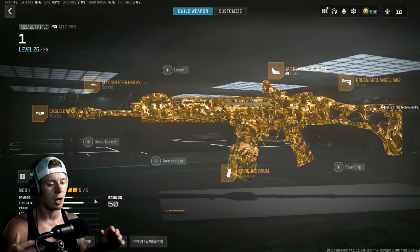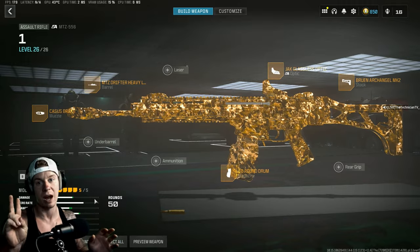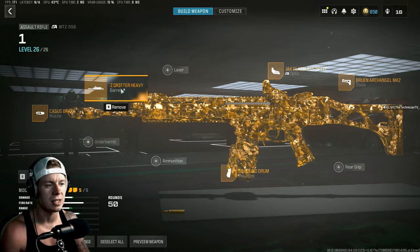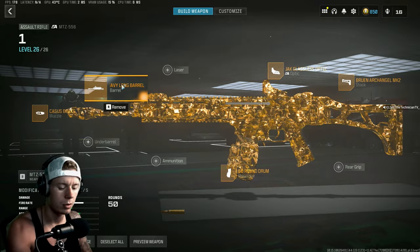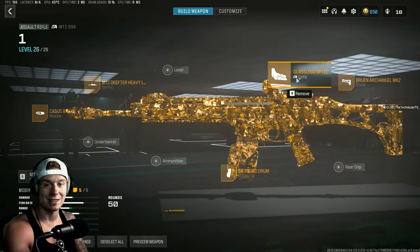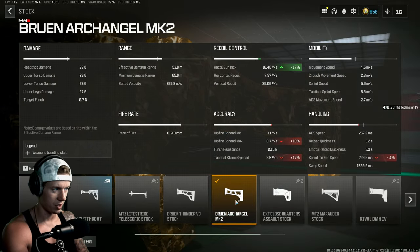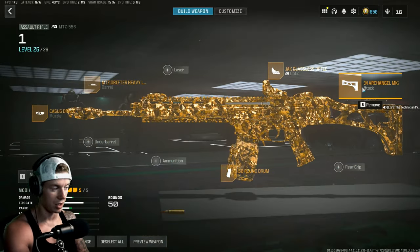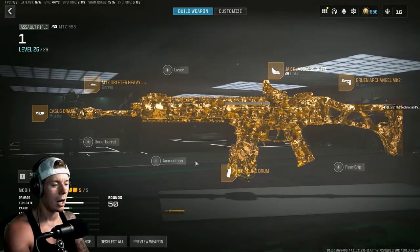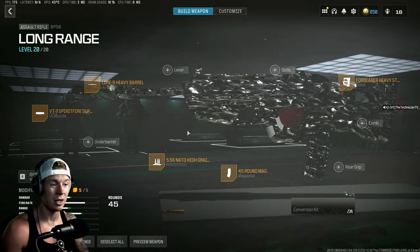ARs in general aren't exactly where they need to be, but these are the best two choices. First we're going to use the Cases Break, then the MTZ Drifter Heavy Long Barrel — that gives us damage range and recoil control — Jack Glassless Optic, 50 round mag, and then the Bruin Archangel. It controls gun kick but also helps fire and aim stability, which is kind of a hidden stat.